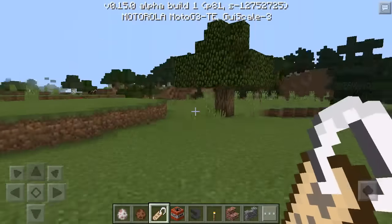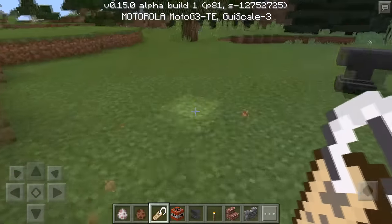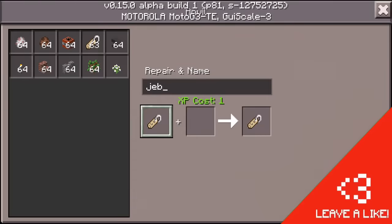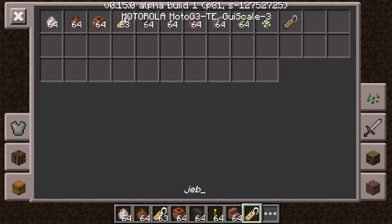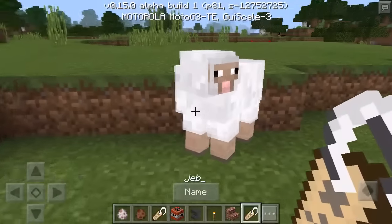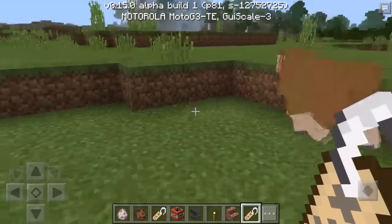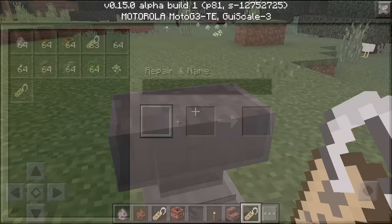Hello guys, welcome back to the MCV video. In today's video I'm gonna teach you a name tag secret. Whenever you name a sheep 'jeb_' and put this name tag on it, it's gonna become a rainbow sheep. You can use this in the party room.